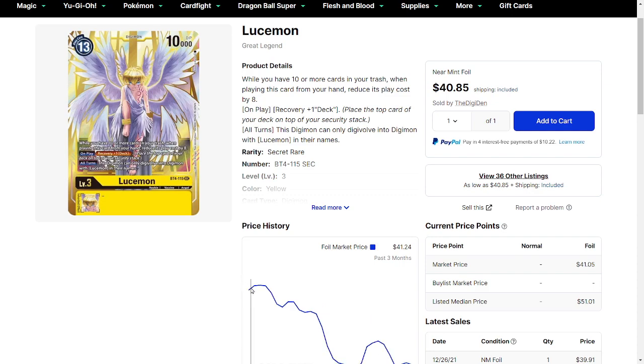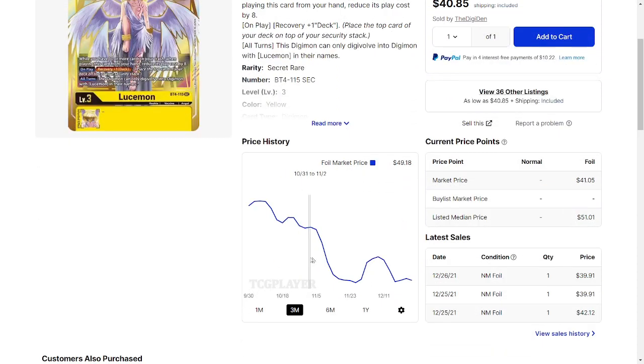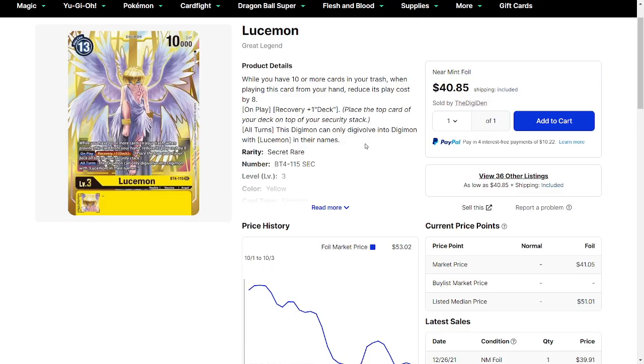Susanomon, as an example, started off pretty high, then dipped really low just because he didn't see as much usability, but was still relatively high priced. Then the second he got some support announced, the price started climbing back up and then stabilized back down. That's the general trend purple's secret rares tend to take: they'll always start super high, dip a little, and if anything gets announced to help that card be more playable, it immediately jumps back up. Once a card jumps up in price, it usually doesn't reset back to where it once was.